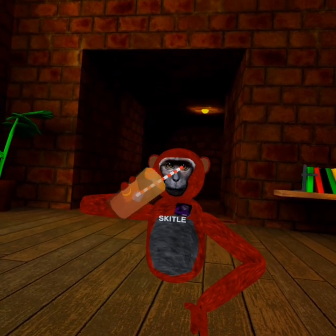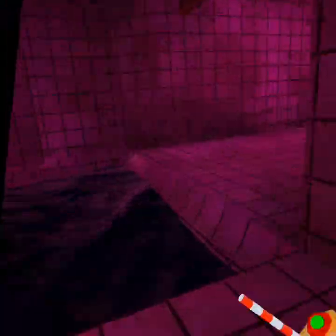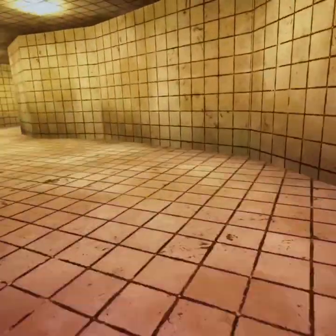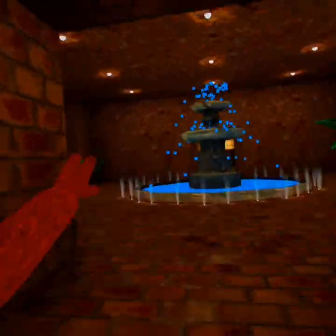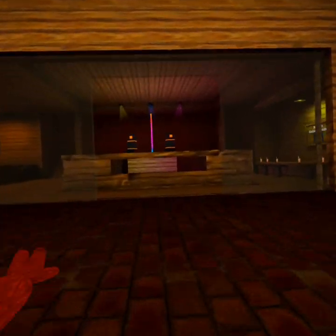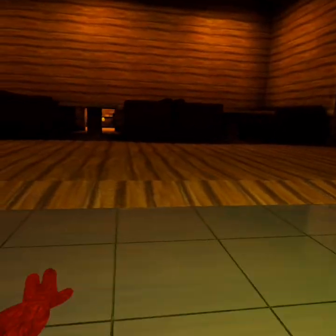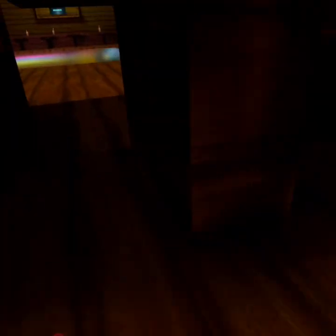The next cosmetic I'm going to show you how to get is this drink. What you're going to want to do is right here, go through this tunnel. Then after you walk through this tunnel, go through here, and then you see this. Go through to the club over here — the club plays music and all that. When you go in here there's a chest right here, and then you open it and you get the thing.